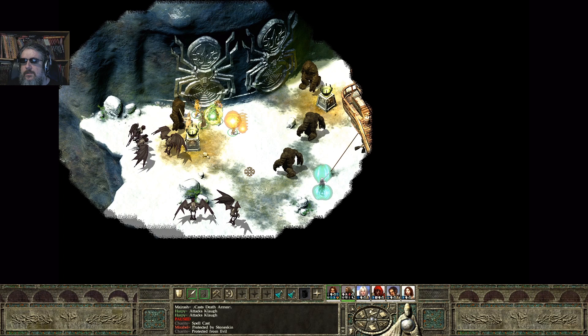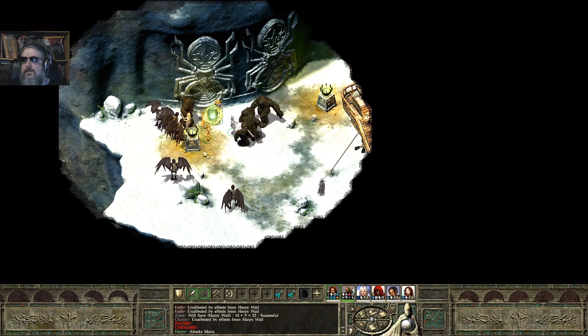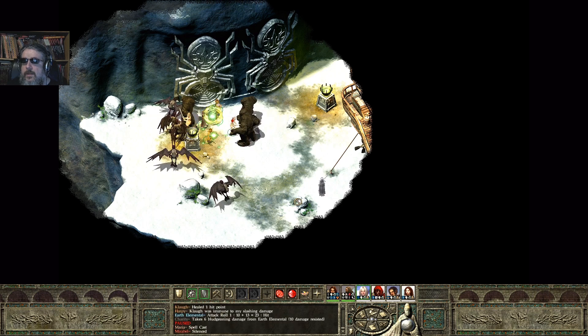Charity is protected. Clow is stunned — Clow can't resist a stun for the life of him. My rogue's going to start attacking the harpy and picking them off. Maria has cast a spell and Mirabelle was silenced. Now my bard can start casting another spell — she will cast Hold Monster on this harpy down here.